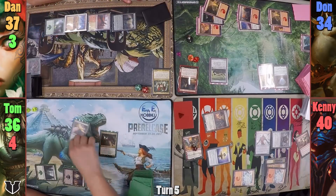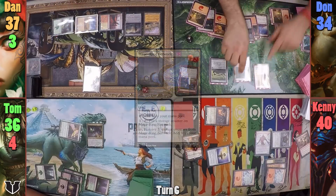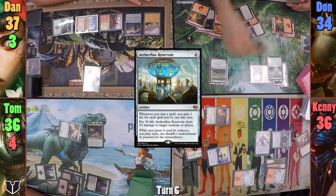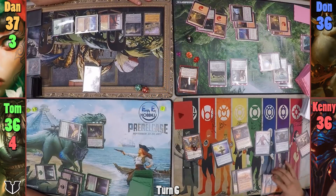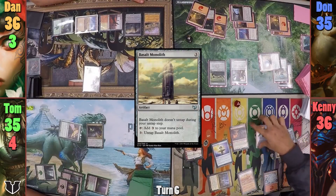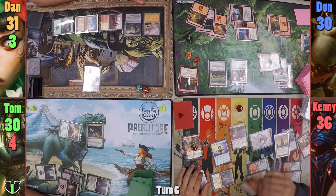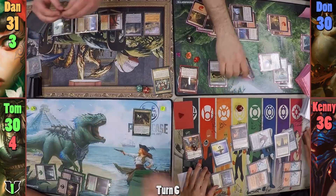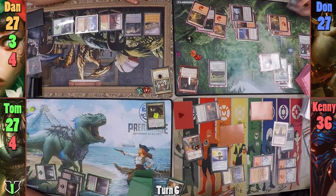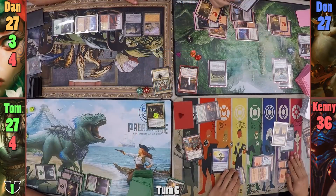Tom's turn is simple — he plays a Swamp and pays six to recast his commander, then passes to Dan. Dan plays a Temple of the False God and casts Mael before passing to Don. Don plays a Mage Ring Network and has his Mirage Mirror become a copy of Neheb. Don swings his copied Neheb, dealing four damage, then uses the mana in his second main phase to cast Aetherflux Reservoir, pays three to cast Cogwork Assembler, gaining two life from the Reservoir. Kenny drops another Snow-Covered Mountain, taps Nettledrone to deal one to everyone, uses Nykthos to make five red mana, pays three to cast Basalt Monolith which untaps the Nettledrone, then re-taps it to deal another one to everyone.